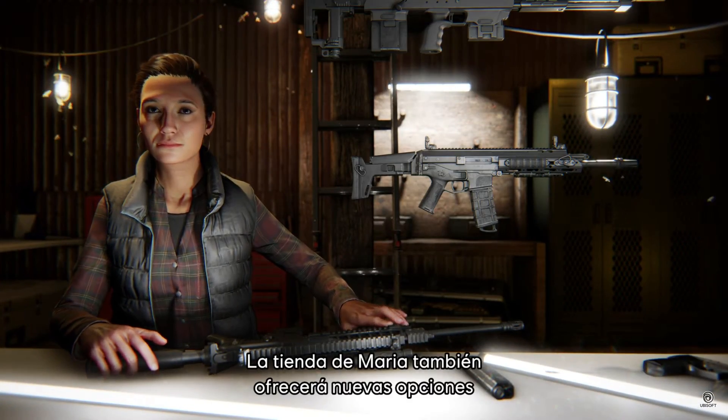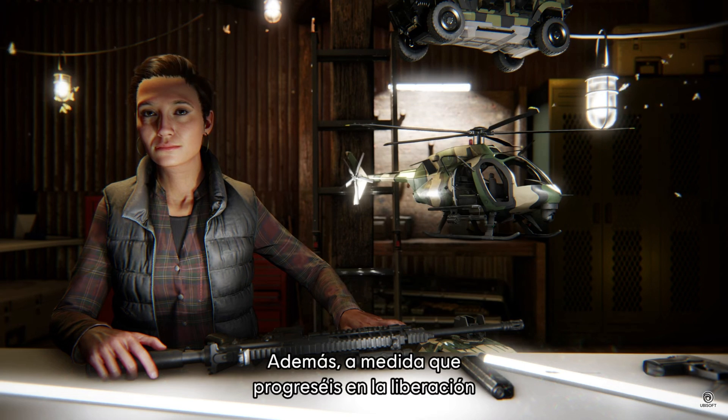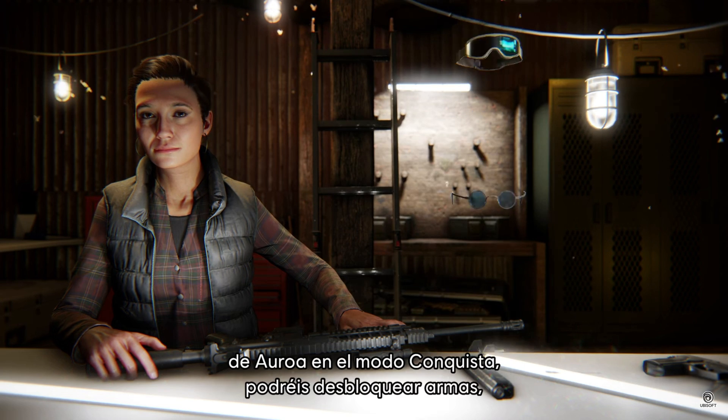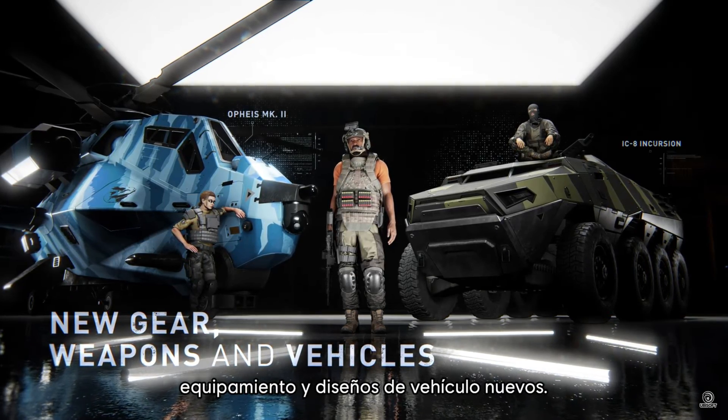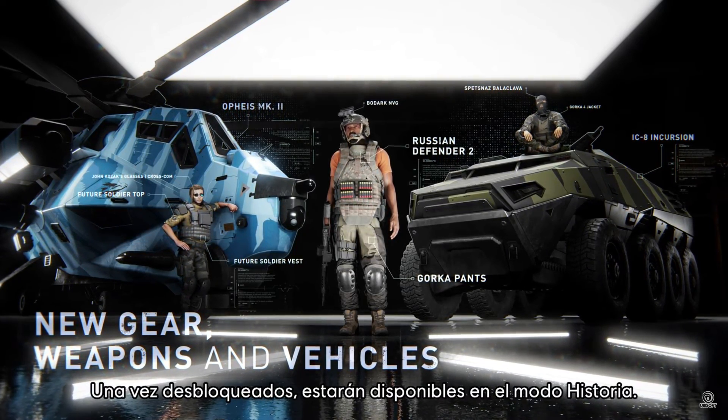Six new weapons and variants will also be available in Maria's Shop, which will be restocked with various new customization options and vehicle skins. Furthermore, by progressing in the Liberation of Auroa in Conquest Mode, you will be able to unlock new weapons, equipment, and vehicle skins. Once unlocked, they will also be available in the Story Mode.